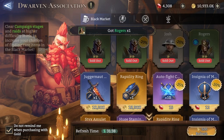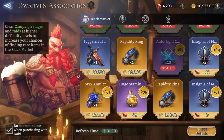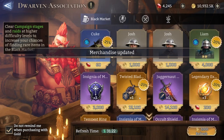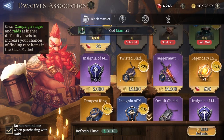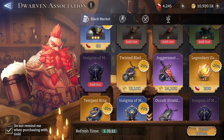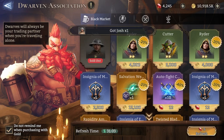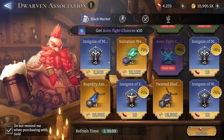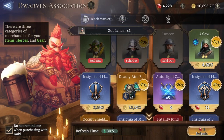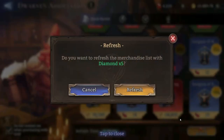Refresh again for 500 gold, then it turns to 1000. Buy the fodder again and the insignia. Do not go for the legendary extracts — they are very much a bait. You're going to get a lot of legendary extracts in the future. Refresh again for 1000 gold. Buy the fodder, the Aurify chances, and the insignia. If you want, you can still refresh for 5 diamonds — it's not a big deal. I usually go until it turns to 10 diamonds, then that's it for the session.